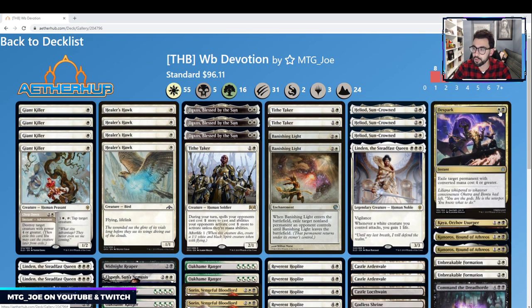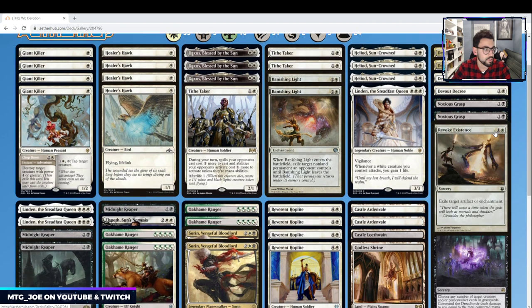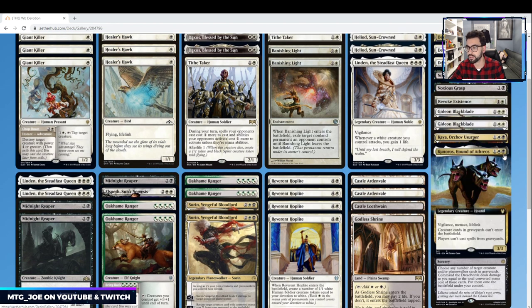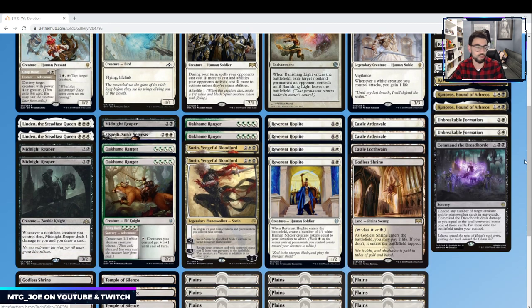Sideboard-wise: a couple of the Sparks, Devout Decree, Noxious Grasp, Revoke Existence — a reprint that exiles an artifact or enchantment, which can be good against the Gods. Two Gideons vs. Control, Achaea if we need the life gain. Kunoros, Hound of Athreos turns off vigilance, menace, and lifelink — a lot of stats. It also turns off Cat Oven and prevents opponents from playing spells out of their graveyard, turning off the Escape mechanic. Teferi's Protection vs. Control and Command the Dreadhorde against grindy mirrors.